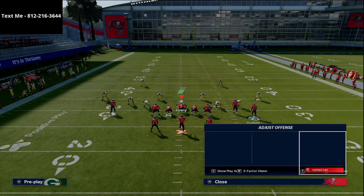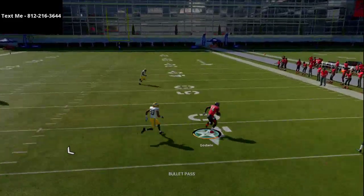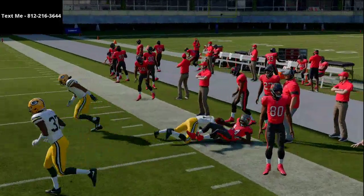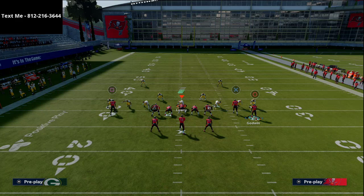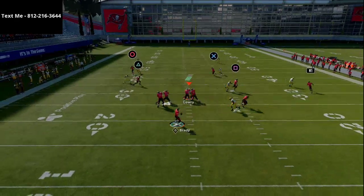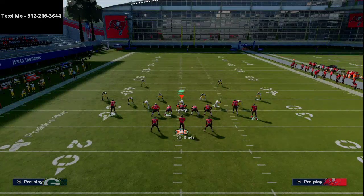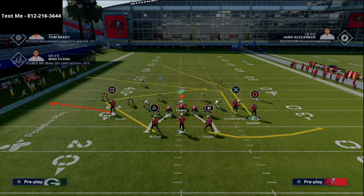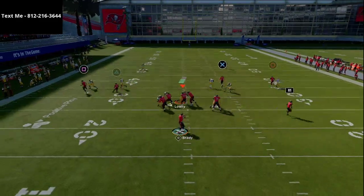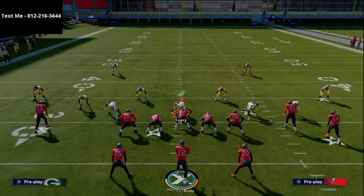Another option I really like is to motion Godwin over on a slant route and put the running back on the right side on a swing route — that allows it to beat man at an even higher level. You can also motion Godwin to the left side where he gets nice win animations against man coverage on both sides. If you want to throw a slant combination and motion Godwin out, he's got a good chance of beating man-to-man coverage to the inside.